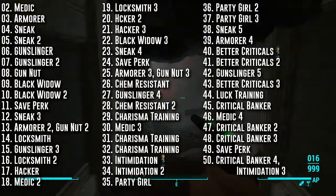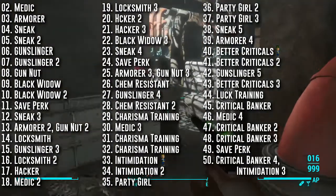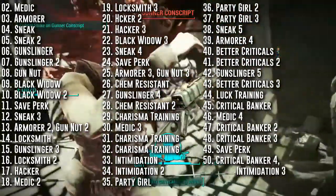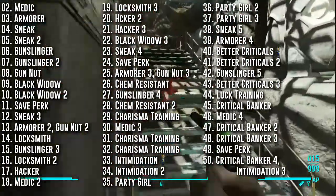Party Girl is where it's at. You'll no longer be addicted to alcohol, and at the third rank gain plus 3 Luck for each different alcoholic beverage. The higher our Luck, the faster our critical meter fills up.